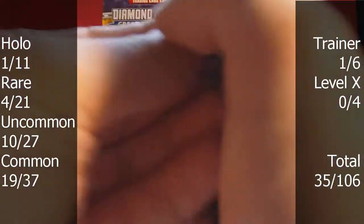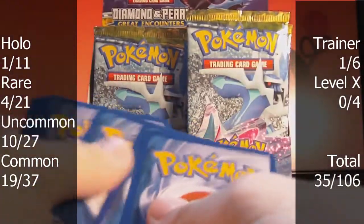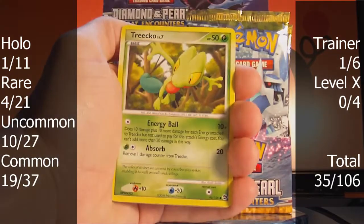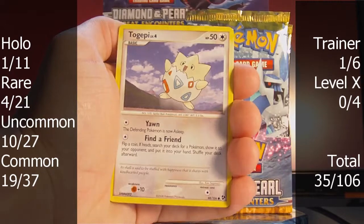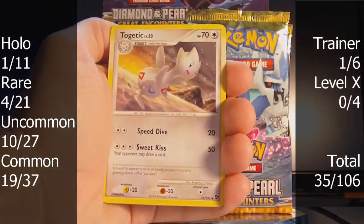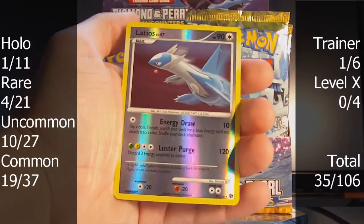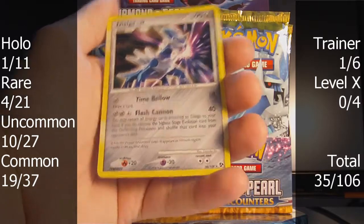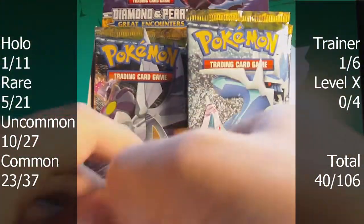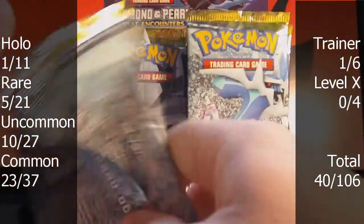Pack number five — Cresselia. Phoebus, Treecko, Lunatone, Togepi, Clamperl — also heavily forgotten — Seviper, Togetic, Delibird. The reverse is a rare Latios — that's cool, so one of these is for trade. And the rare is a non-holo Dialga. Through five packs I've only had one holo. Not too good so far, but there are only about ten or eleven holos in the set, so not all that surprising.